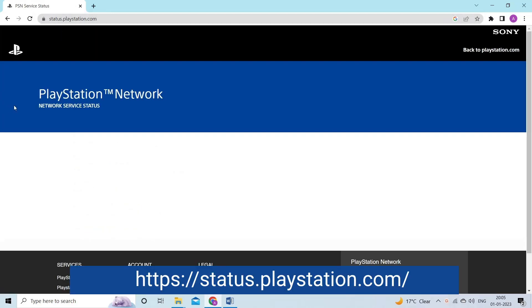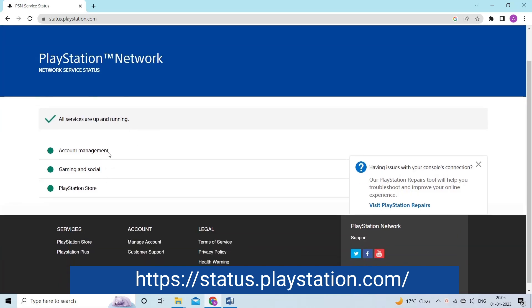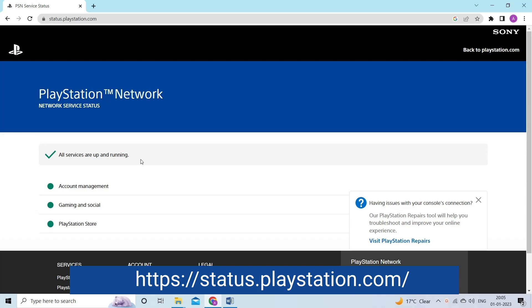Check the PlayStation server status by visiting the website https://status.playstation.com/. If you find it is currently down, wait for it to get back to normal.